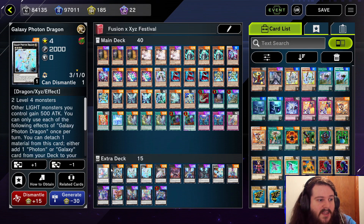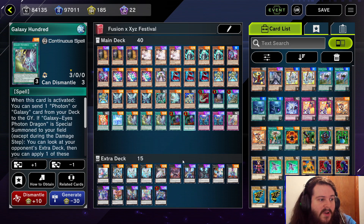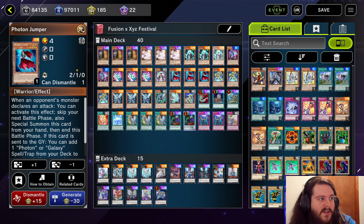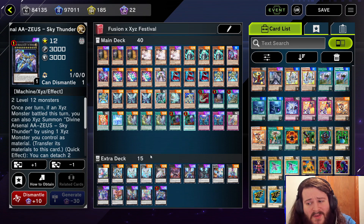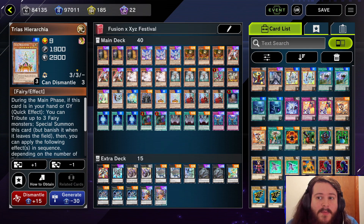I do think the going-first strategy is going to be very strong. Even if you don't do the Durandal play and just go for the regular Level 8 Xyz setup, it's going to be very powerful and annoying for your opponent to deal with. We play a good amount of hand traps in this deck too. Overall it's going to be a very solid pick — probably one of the more well-rounded options.